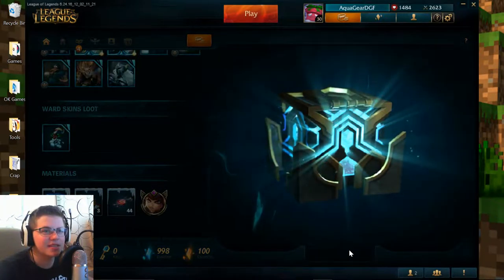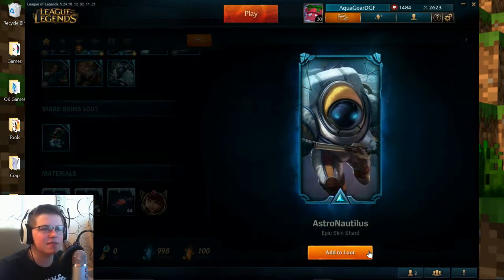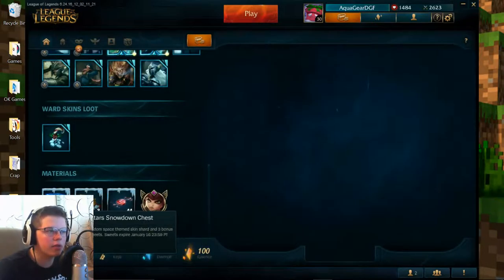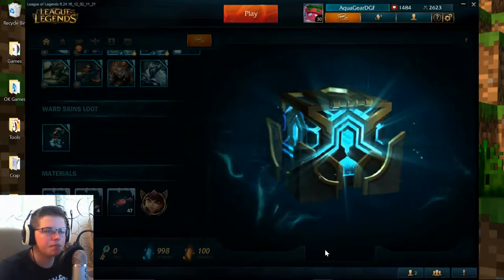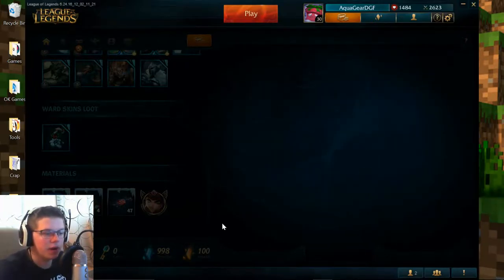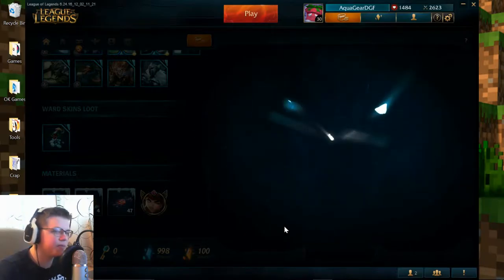One more try at this. And Ash Nautilus — Nautilus has recently been played quite a lot, so I could probably actually use that skin. One more chest. And Galactic Renekton — I don't play Renekton, but if I ever do, I have a skin now. And of course some Snowdown Sweets and another poor old treasure thingy.